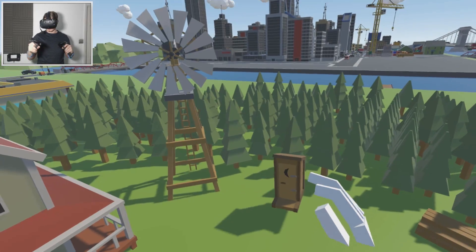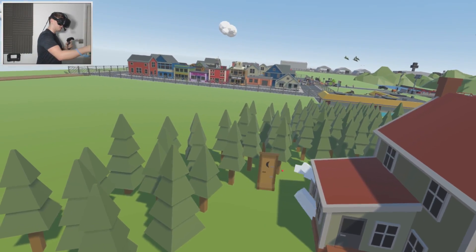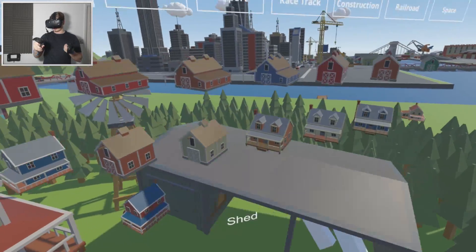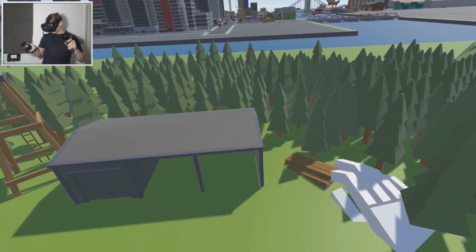Oh, our outhouse! Yes, we can have someone on the toilet — that'd be awesome — and then have like a zombie grabbing him or something. I'm really excited for this video. The zombies are going to be everywhere, it's going to look absolutely awesome. I cannot wait, it's going to be great.